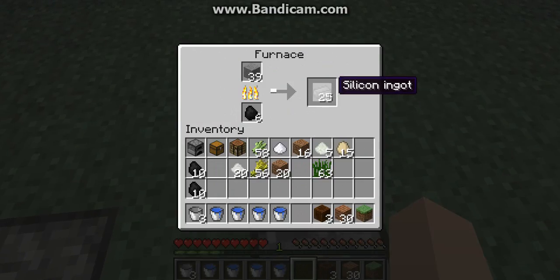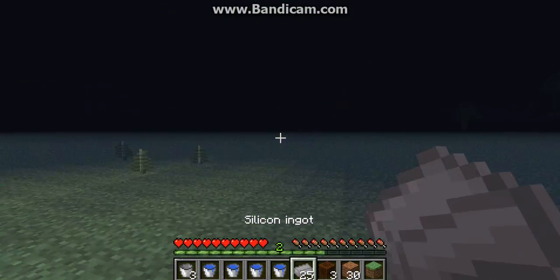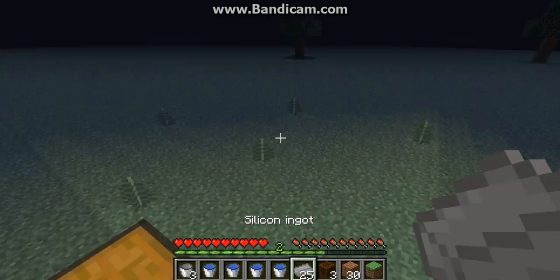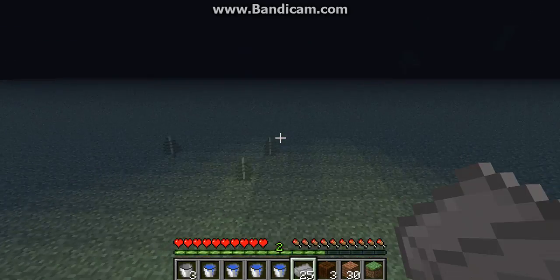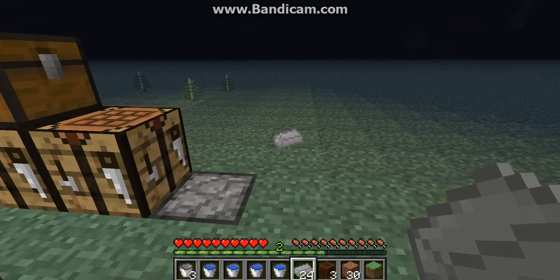So we have silicon ingots, which we get from stone — pretty interesting. Silicon, whatever you want to call it — it's the correct term, it's silicon. It's a very dull ingot, as you can see, doesn't have much flare to it.